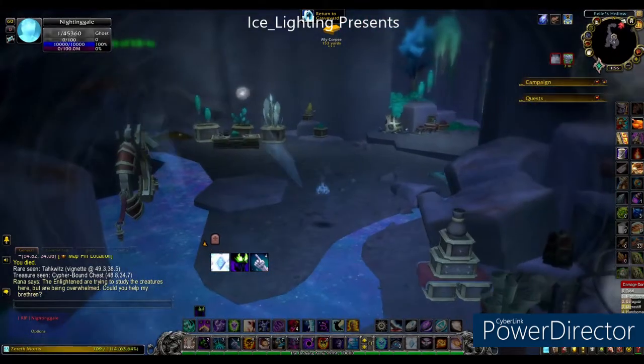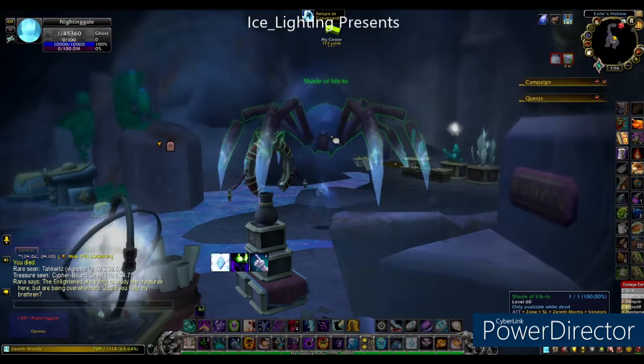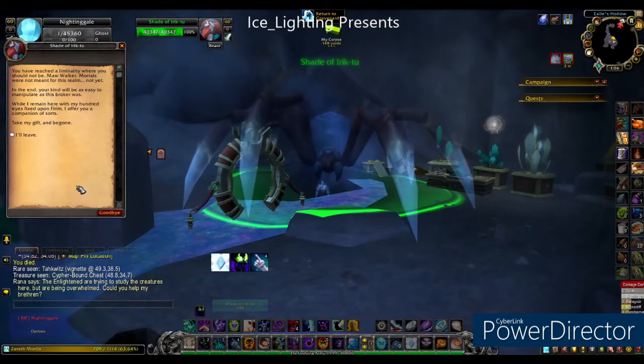So now you can go to the back of the cave and hey presto, there is a giant spider hanging out down here. Talk to the spider — it's got a nice little bit of dialogue and basically it tells you to go away.